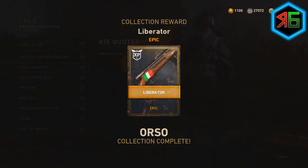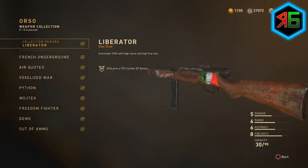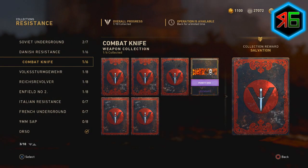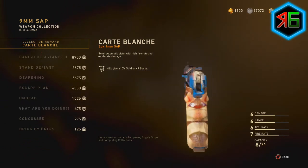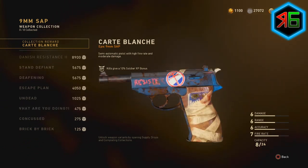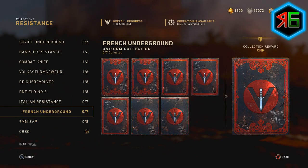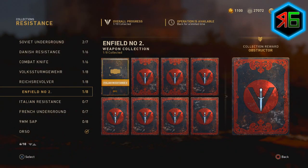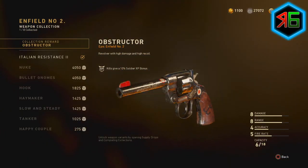That meant I only needed to buy the Ithaca, which is just under 2,000, the Python for just over a thousand, and then the other things for about 500 — so a few thousand armoury credits total for a weapon, which is really good. Once I bought all those things in the collection I got the Ithaca. There are other weapons — some melee weapons — but I'm not really bothered about those. There's also the Volk, but I already earned that from a contract a while ago.